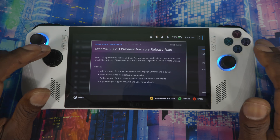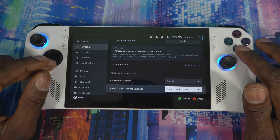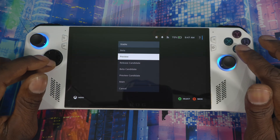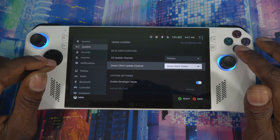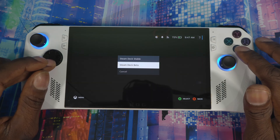Come down and change the OS update channel to Preview. Then come down to Steam Client Update Channel and change that to Steam Deck Beta.